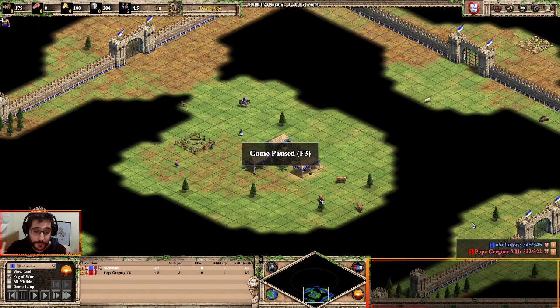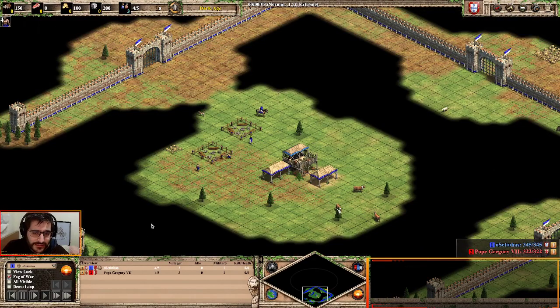Hello everyone, we are here with another build order — the Portuguese one, but now in Arena. We are doing 22 population plus one villager and loom into castle drop in your faces. The most important thing about this build order is that we are going to build two pikes, because we are dropping the castle forward with two pikes to counter the scouts build order that is starting to shift the meta in Arena.